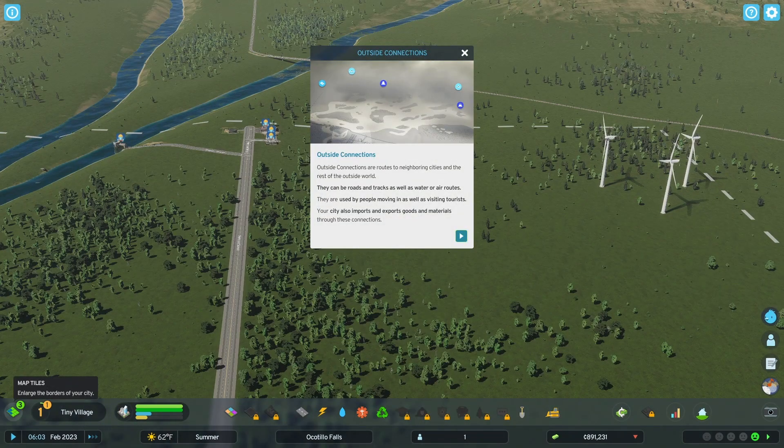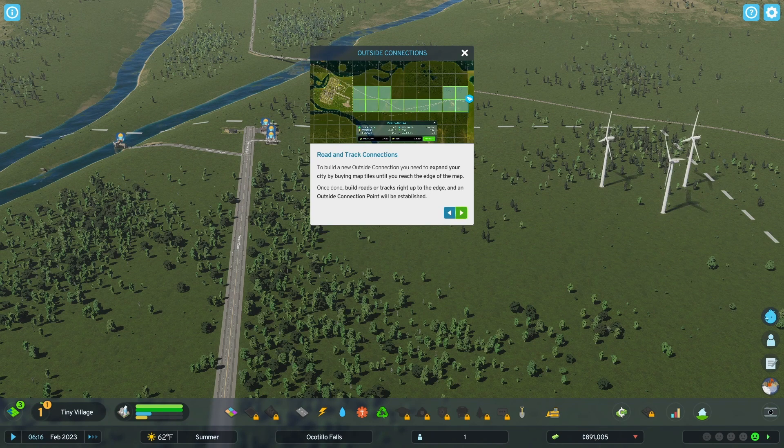It says three — does that mean we have three tile permits? Outside connections are routes to neighboring cities and the rest of the outside world. They can be roads and tracks, as well as water or air routes. They are often used by people moving in, as well as visiting tourists. Your city also imports and exports goods and materials through these connections. To build a new outside connection, you need to expand your city by buying map tiles until you reach the edge of the map. Once done, build roads or tracks right up to the edge and an outside connection point will be established.